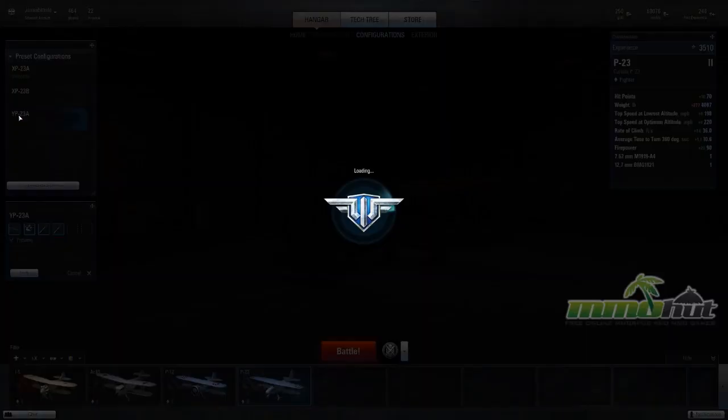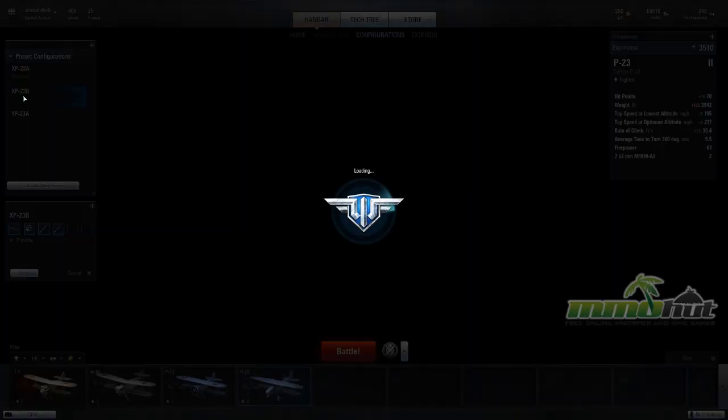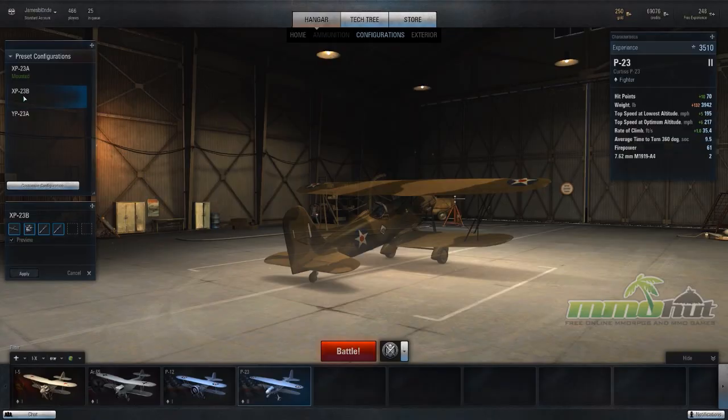These configurations consist of upgrades to the airframe, engine, and weapons on the plane. You can see the increase in characteristics on the right, and you can also visually see the change on the plane itself. These are just preset configurations — there are plenty of ways to upgrade individual planes, and doing so lets you pick the best configuration for your combat style.